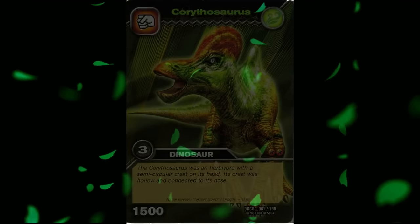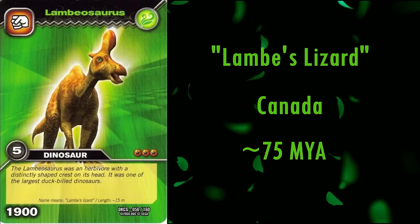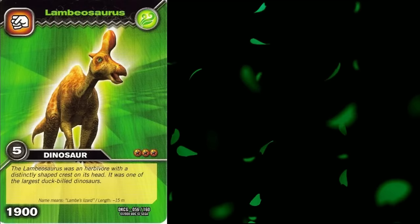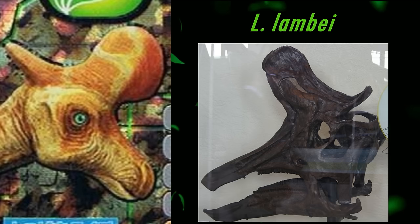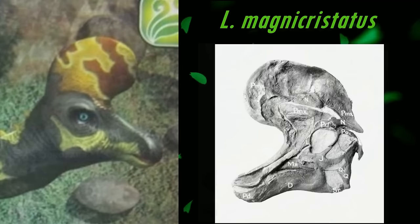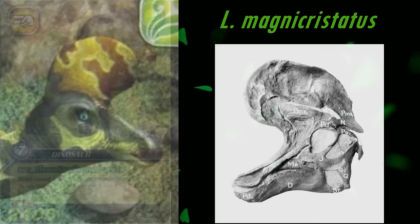The last lambeosaurine and grass dinosaur is the subfamily's namesake, Lambeosaurus. It lived in Canada roughly 75 million years ago. Its name means Lamb's lizard, after the prolific 19th and 20th century Canadian palaeontologist Lawrence Lamb. Not counting any possible synonyms, Lambeosaurus is one of the very few genera in Dinosaur King to have multiple species portrayed. The type species L. lambei and its distinct hatchet-shaped, or thumbs-up shaped crest, looks to be reconstructed slightly wrong here — the handle of the hatchet is shown to jut out of the back of the head, when it should project backwards from the blade on top of the head. The second species, L. magnicristatus, has a much rounder crest, very similar to that of Corythosaurus, but having a small bulge at the front. This species' crest is perfectly reconstructed, so it does come out ahead of its sister taxon.